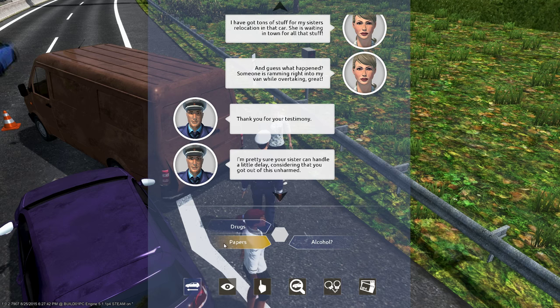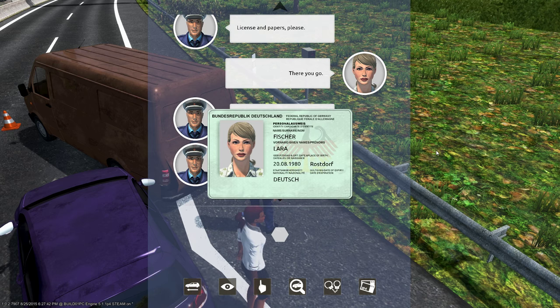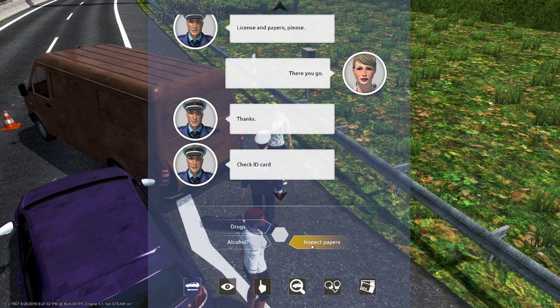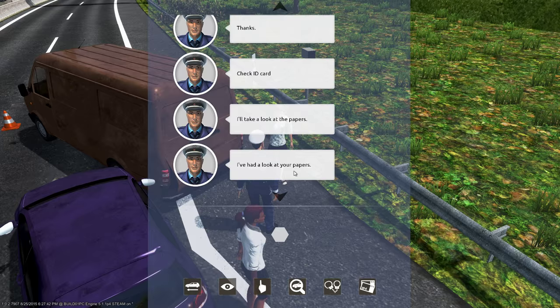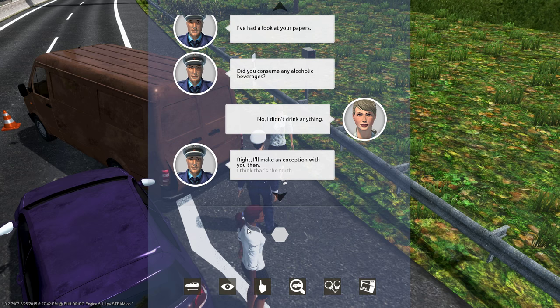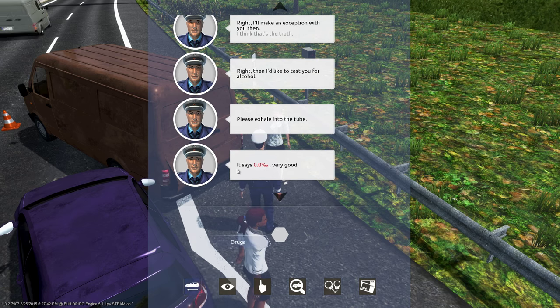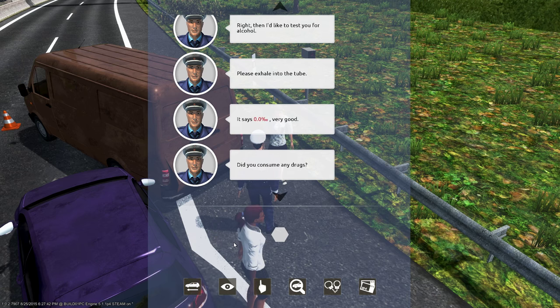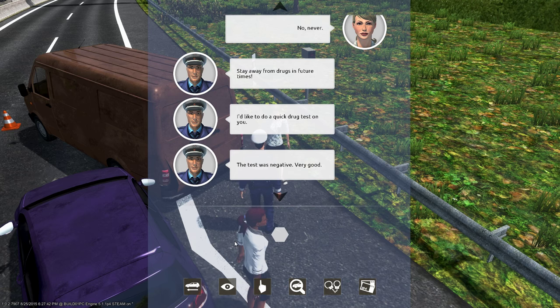So can I see your papers please? Fisher Laura, okay. Let's see those papers — seems to be alright. Okay, here you go. Have you been drinking any alcohol today? No, that's good. I want you to blow in this tube first please. That's good, okay, that seems to be in order. How about drugs — do you use drugs? No, never. Good, keep it that way. Let's do a little test just to be sure. That's negative, that's good.